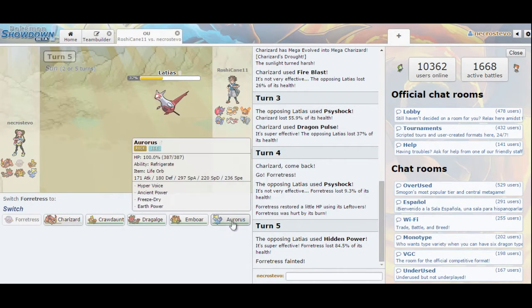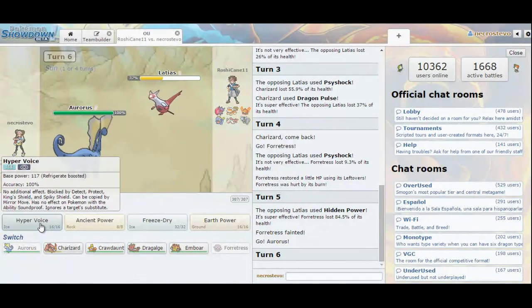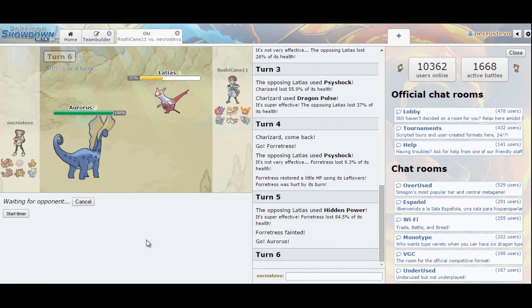Since those are the moves he has, I don't think he has anything to hit Aurorus hard — that means he doesn't have Hidden Power Fighting. He could just drop a Draco on me, but he doesn't really have anything that wants to take Hyper Voice. So we're just going to go straight for Hyper Voice — that hits everything he has except for Rotom, which won't enjoy taking it unless it's a bulky variant.